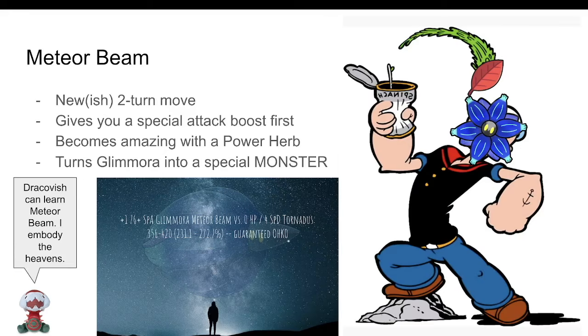So what did Glimmora get that made it so good? Meteor Beam is one of the most interesting moves in the game. It's a two-turn attack, which can absolutely turn some people off, but it has an amazing effect — giving the user a Special Attack boost before going off. With a staggering 120 base power coming off of that aforementioned Special Attack stat, this deals a ton of damage.